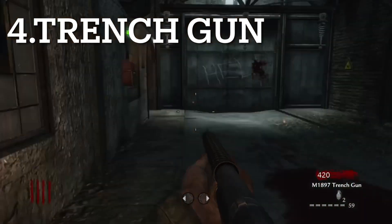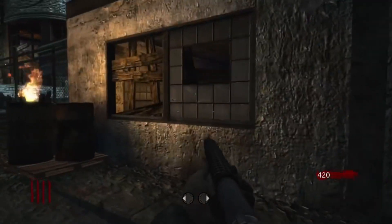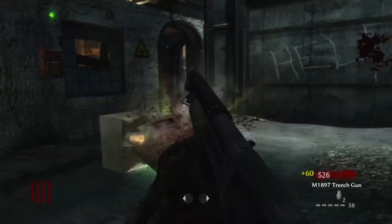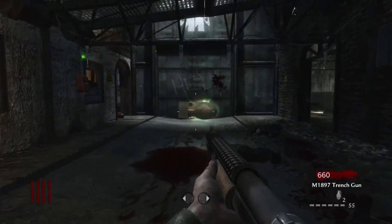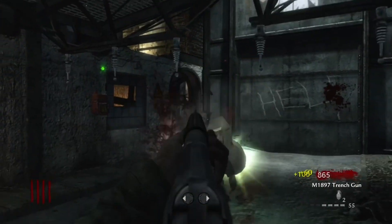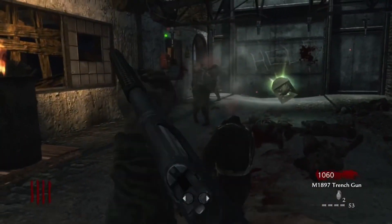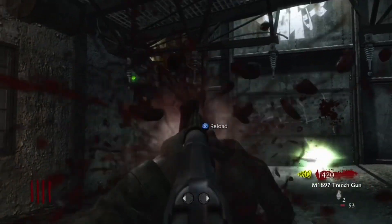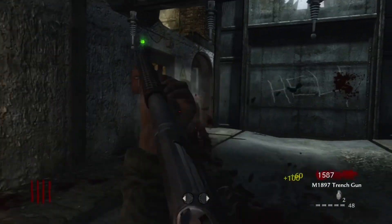Coming in at number four we have the Trench Gun. The Trench Gun is beloved by the zombies community — it's good for taking out dogs and zombies, especially when you pack-a-punch it into the Gut Shot, making it faster and stronger. The downside is the reload; you have to reload each shot every single time, so Speed Cola is necessary. Overall this gun can carry you to around the mid-40s.